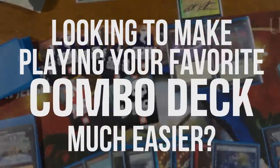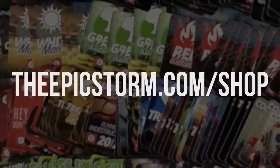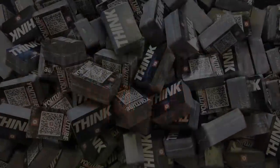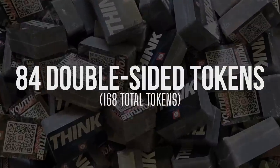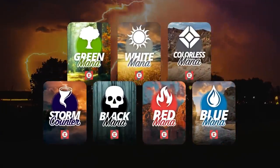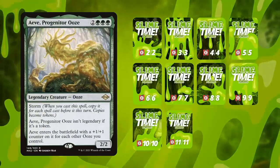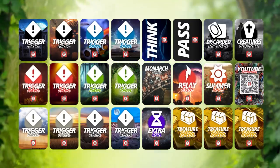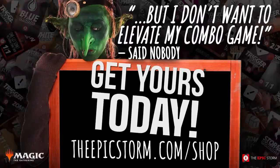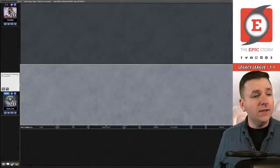Looking to make playing your favorite combo deck much easier? Look no further than The Epic Storm mini token combo pack, available at theepicstorm.com shop for $14.99. This combo token pack comes with 84 double-sided tokens, including classic storm and mana tokens as well as fan favorites such as Goblins, Squirrels, and Slime. We've expanded this token pack to cover a variety of formats with new tokens — stop by theepicstorm.com shop and make an easy decision to elevate your combo game.